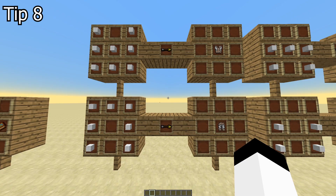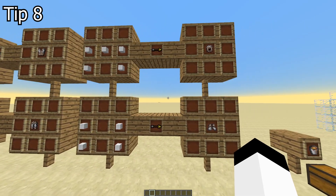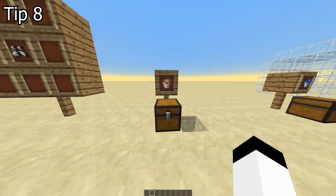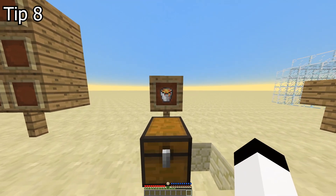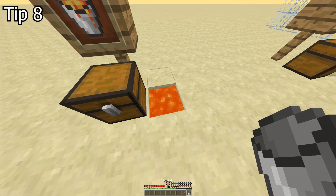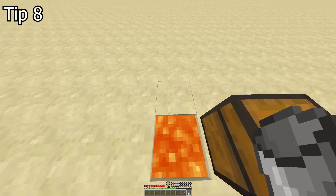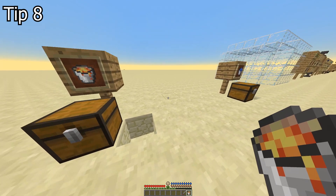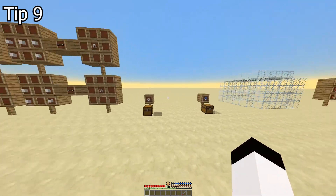Tip 8. Cold is easy to deal with when you are not fighting — just make yourself some wool clothing and you're set. However, when you do fight, you need your armor equipped and you can use a bucket. Grab the lava with a bucket, place the lava, warm your ass with your favorite bucket — that handles the cold mechanic.